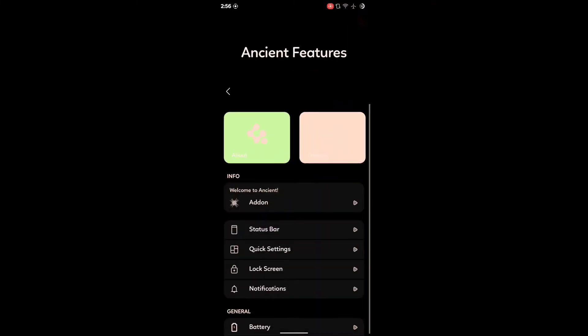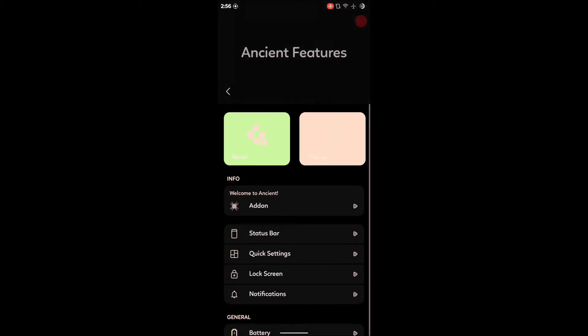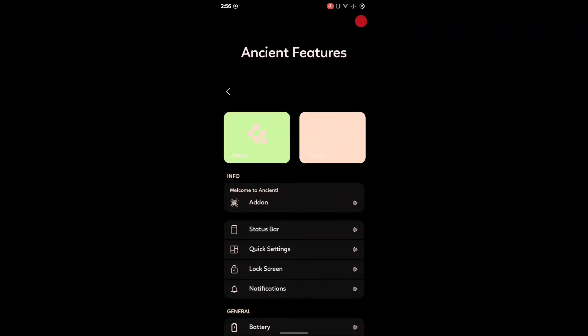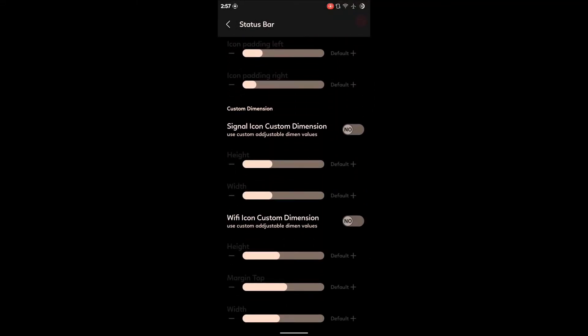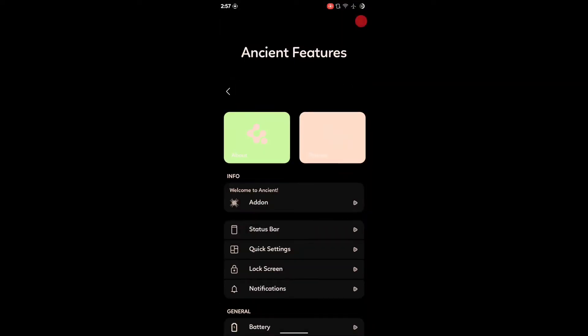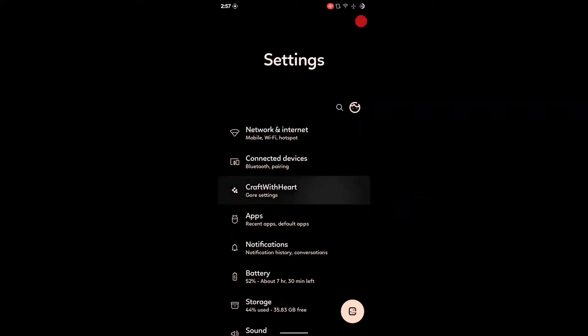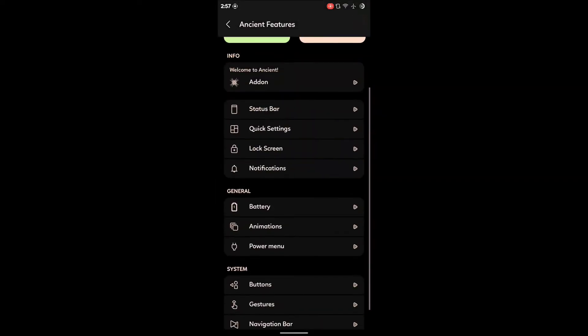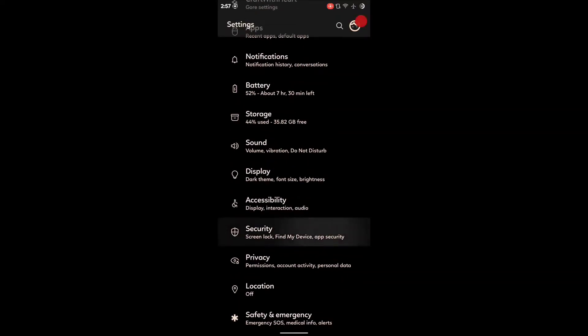This ROM has some subtle features but it's a bit confusing to navigate. There are lots of options like victory animations, power menu, and many more. You can explore each of these — add-ons and everything — but the layout isn't great compared to other ROMs, so it's quite confusing. You can even change the UI layout of the Settings app. I'm using a One UI-style settings layout, as you can see, but you can change it if you prefer something else.